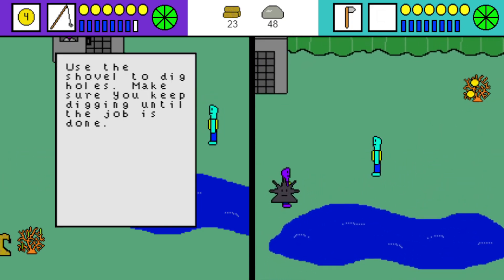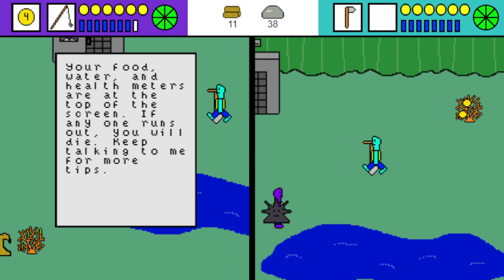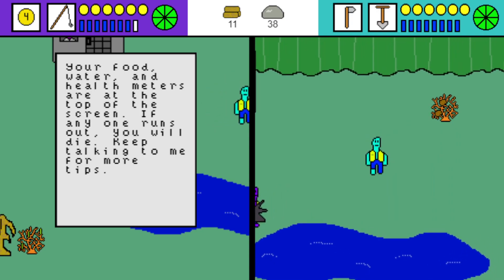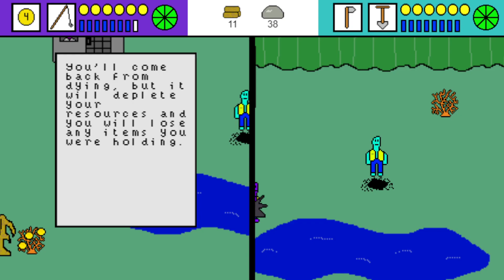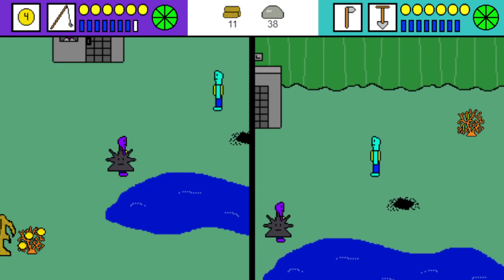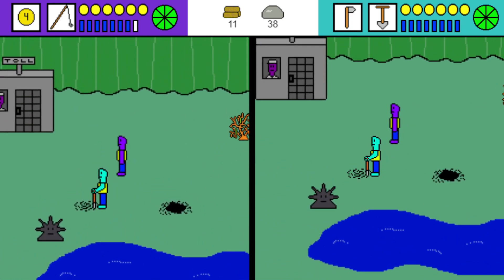The totem says: 'Use the shovel to dig holes.' I'm going to get the shovel and showcase a little digging. That last hint was about the food, water, and health meters — it loops, so we've uncovered every hint there is. I think we're ready for the next world.